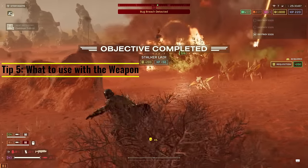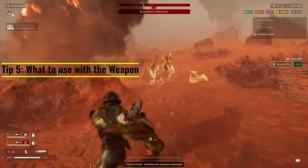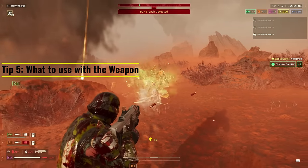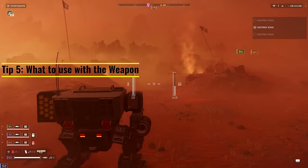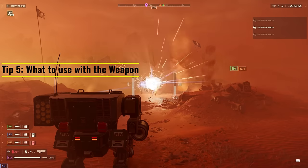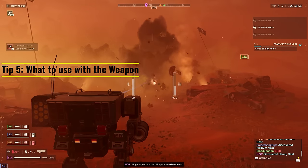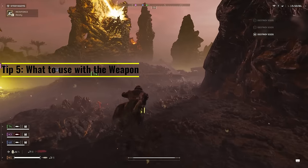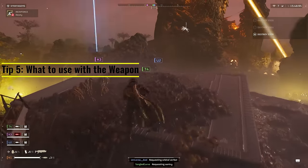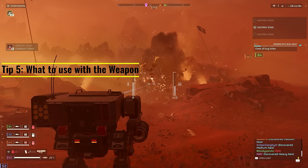This is also why we run a light armor type with this build — because we're not going to have those ad-clearing stratagems anymore. We're going to be focusing our stratagems on the bigger enemies. This build is super effective in late game when you're going to see a lot of bile titans, a lot of tanks, a lot of hulks, etc. An additional note for tip number 5 is that it pairs very well with the flamethrower if you're going up against the terminids.